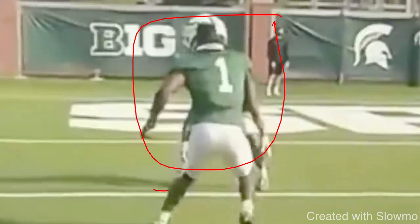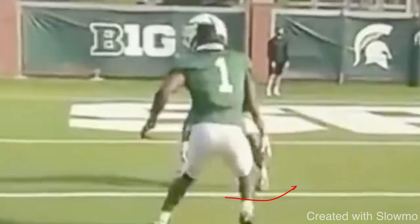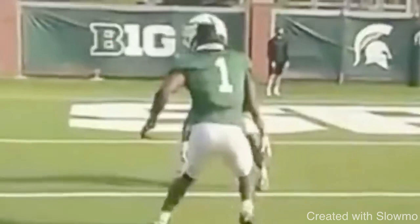Let's say we squared up this DB and he kept his leverage to the inside, drifted inside and took away the slant — maybe he covers me on that slant. That's fine. But the next time I come up to the line with a design fade call, I square him up, he keeps his leverage because he's seen it before, and then I give him that same double move — but now it's a race to the back corner of the end zone, running this goal line fade nice and easy over the top. It's all about making these routes look the same, because when they look the same, the DB can't prepare for it. When the DB starts thinking, that's when I can get separation.